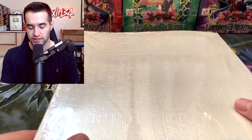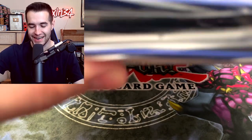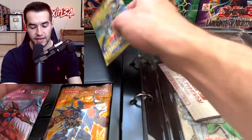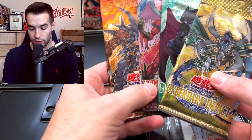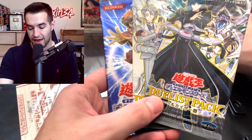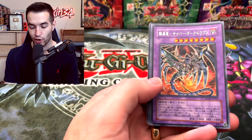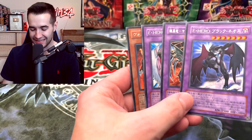The final Japanese master collection is number three. They went much further into the GX era than the English versions did. Inside we have Cyber Dark Impact, Power of the Duelist, Strike of Neos, and Force of the Breaker as regular sets, plus Premium Pack 10, Duelist Pack Aster Phoenix, Duelist Pack Zane Truesdale, and Duelist Pack Jaden Yuki. The promos include Dark Neos, Cyber Dark Dragon, Air Neos, and Volcanic Doomfire.